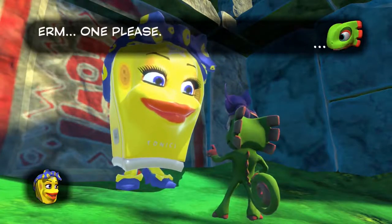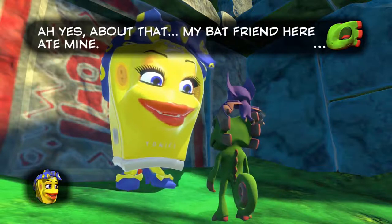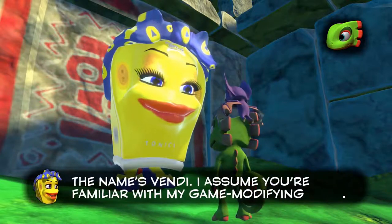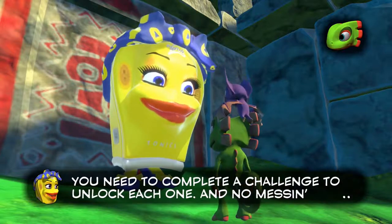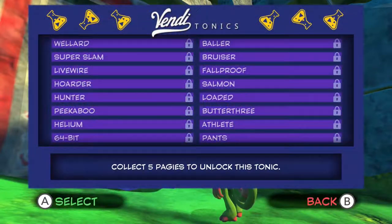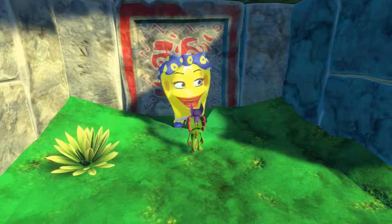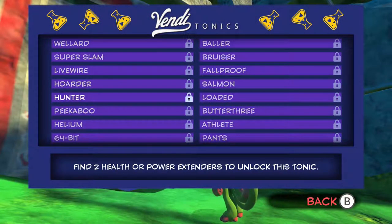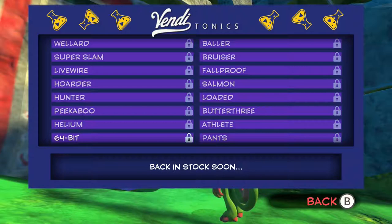Hey kids, what can I get ya? One please. You've got to present your company-approved ID card. Yeah, okay — we're all friendly colleagues after all. Name's Vendy. Assume you're familiar with my game-modifying tonics. Remember, each tonic you equip makes a big change to your rules of work. You need to complete a challenge to unlock each one, and no messing around — only one tonic at a time. Do we have any? We don't have any. I need to collect five pagies to unlock this. Collect every pagie in the game to unlock this tonic — 64-bit in stock soon.